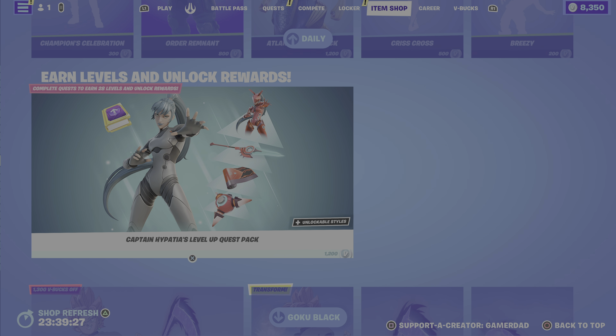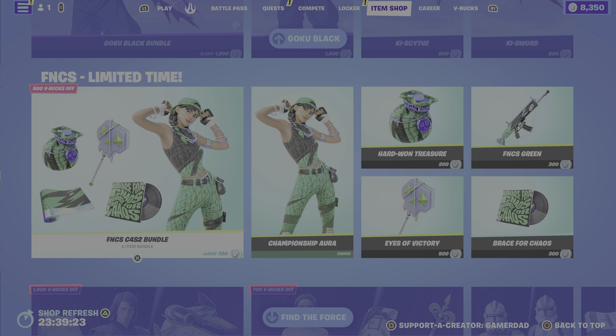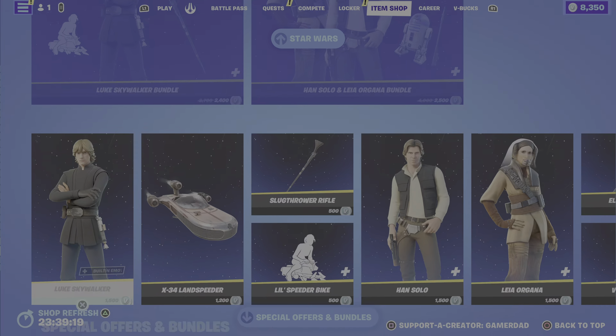From previous nights we still have the Captain Hypatia Level Up Quest Pack, the Goku Black, the FNCS Chapter 4 Season 2 bundle, and all of the Star Wars stuff is still here.